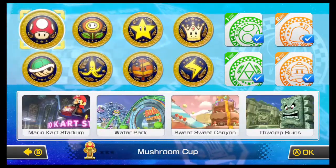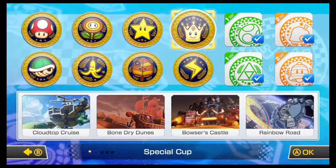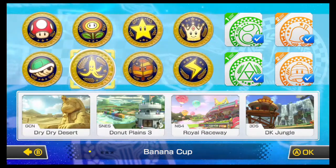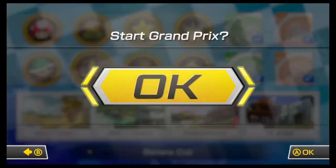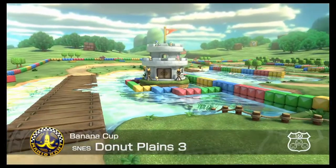Now what to pick? What to pick indeed — speed. Tell you what, I'm going to do Donut Plains, so let's get into that. Yes please, start. And here we are — Donut Plains. Beautiful.